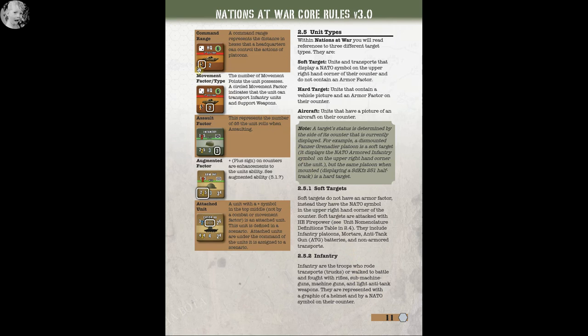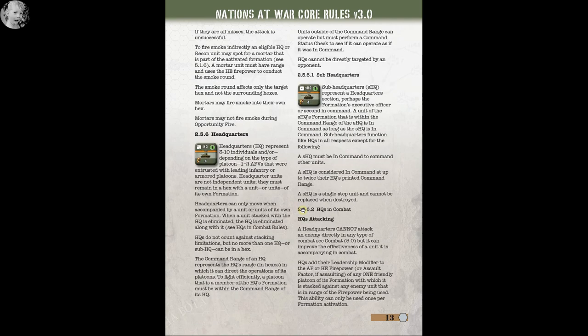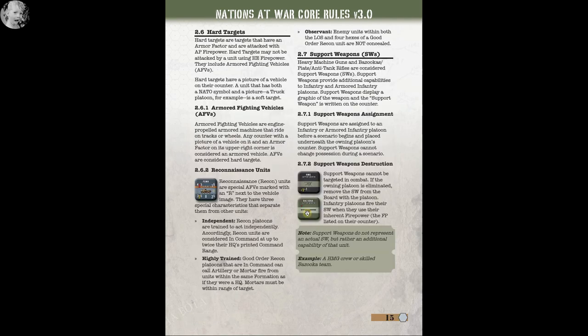Morale determines the mental confidence and enthusiasm of a group of soldiers in the throes of combat. The die on a headquarters represents the ability of leaders to help direct combat action, so having leaders in a hex is apparently a very good thing. Command range is a big deal — it represents the distance in hexes that a headquarters can control a platoon's actions. If you're outside of that, you roll every turn to see if you are in command.